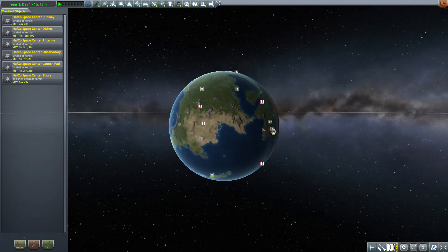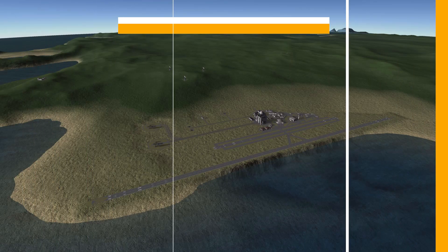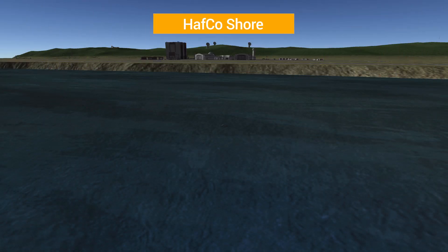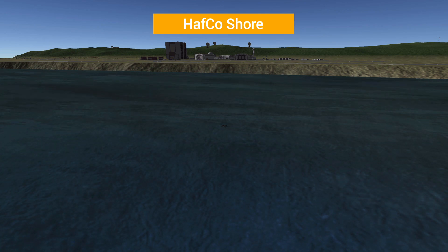With that, you'll find on the opposite side of the world from the Kerbal Space Center, just on this little peninsula area, the HalfCo Space Center. It is a beautiful base with a lot going for it. By default it has three separate launch sites for you to use, the first being the HalfCo Ashore, which is a great place to launch boats from as it's literally right there in the water.